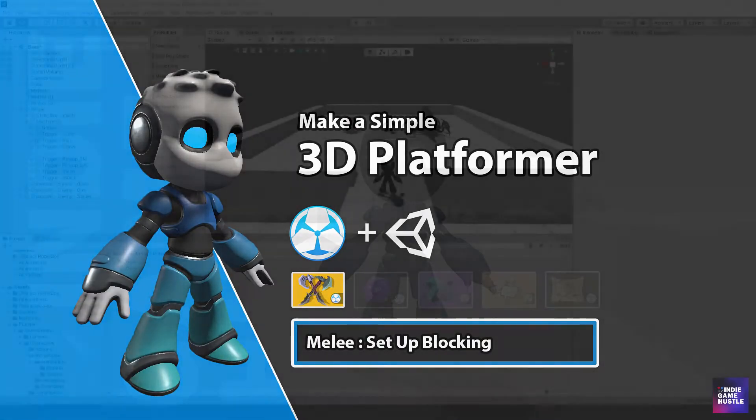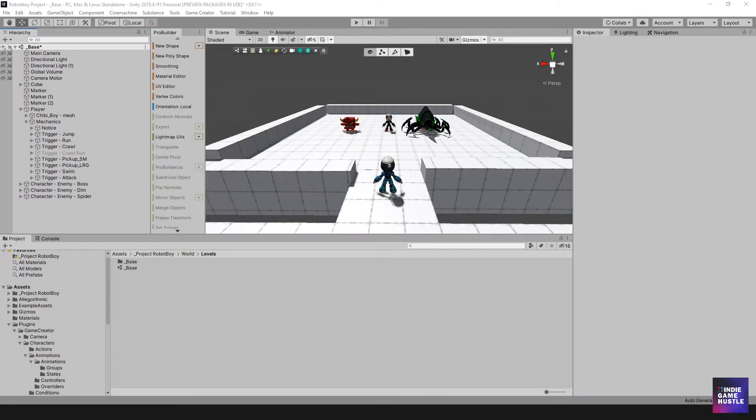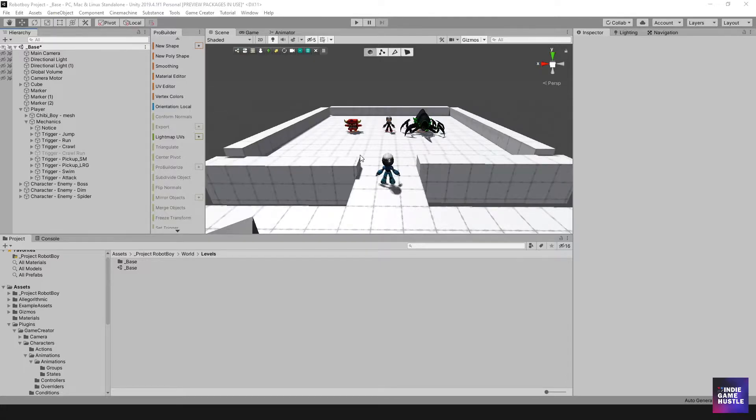Hey guys, welcome to Indie Game Hustle. My name is Charles and in this video we're going to continue with our melee portion of our platformer. What we want to do is go back to making yet another mechanic for our player — in this case a blocking mechanic, so that when an enemy attacks him he can block. In our last video we set up some buttons mapped to certain keys and joystick. If you haven't seen that, I'd recommend taking a look before moving forward. So without further ado, let's go ahead — this should be pretty easy and not too long.